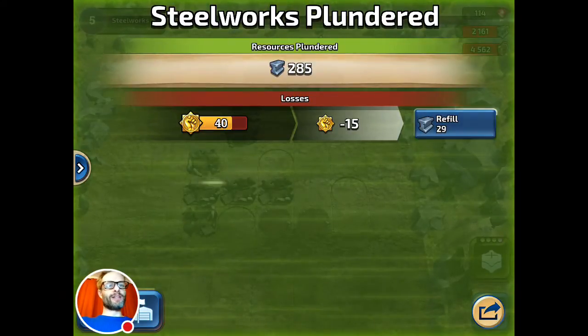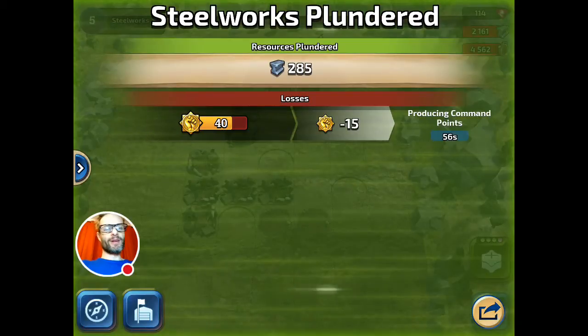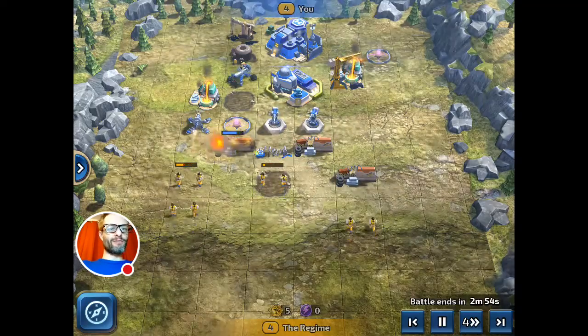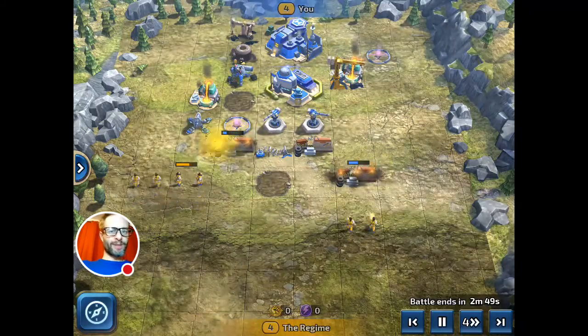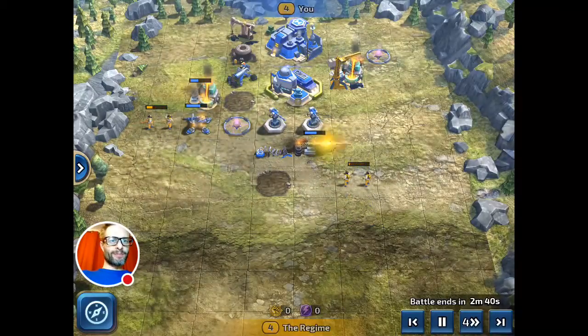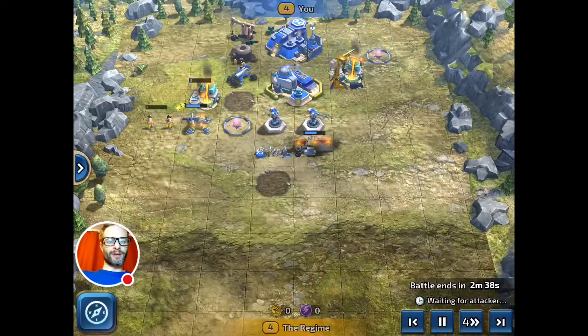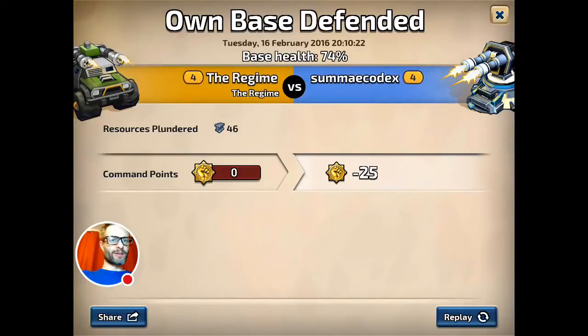I've plundered some resources. I made some losses so I can pay with soft currency to refill my troops, but it still takes time to get those command points back again. Now I'm being attacked by the regime — let's see how they get on against my base. The regime didn't manage to destroy my base — it defended itself. So that's the basic gameplay.